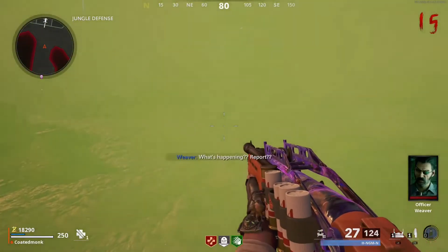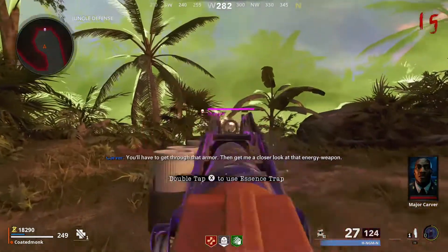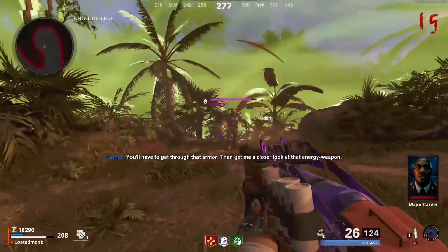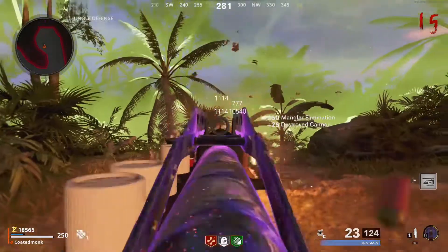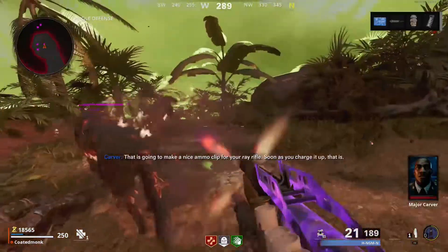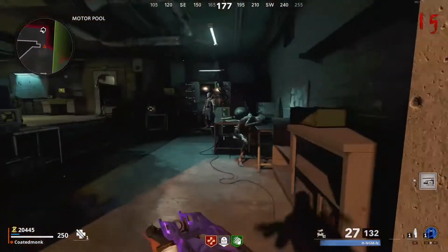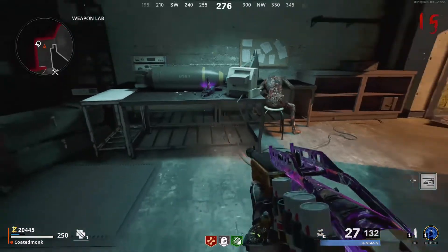There are two ways you can do this. You can either wait until after round 15 for a mangler — shoot the mangler as he's charging his weapon, and once you down him he will drop the part. Alternatively, if you're already working on the ethereal crystals, the mangler will spawn during that step and you can get the part from him as well.